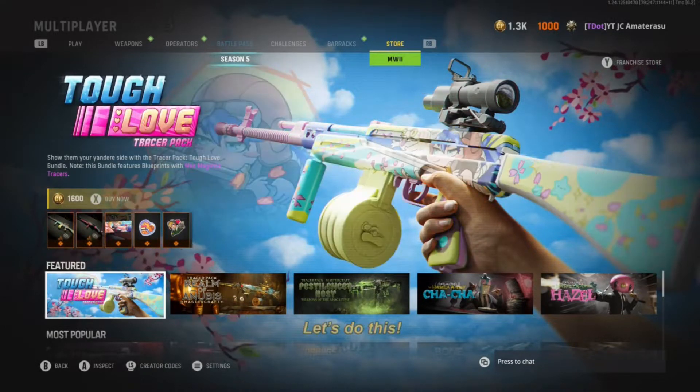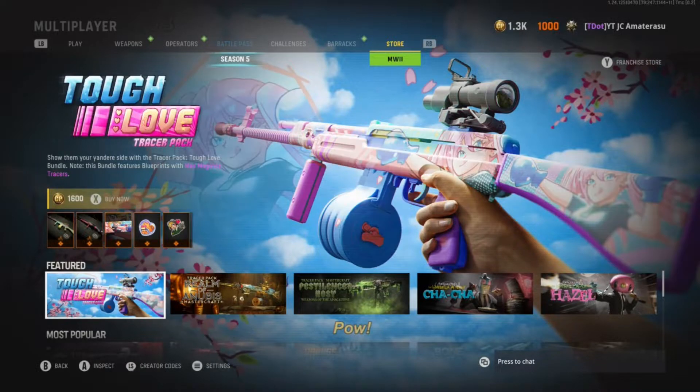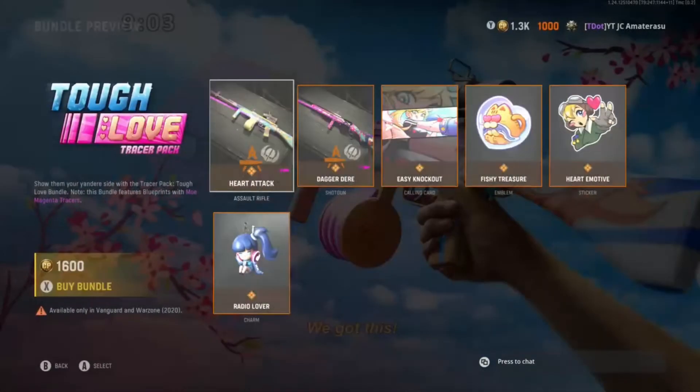It's back and at it with a brand new Vanguard bundle in the store. We got the Tough Love Tracer Pack Bundle. It comes with Mo Magenta Tracer Rounds, but let's just break down this bundle and see what we get.